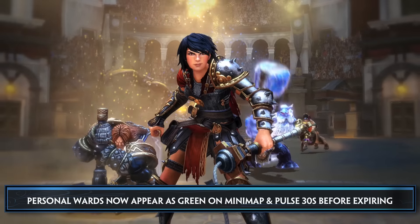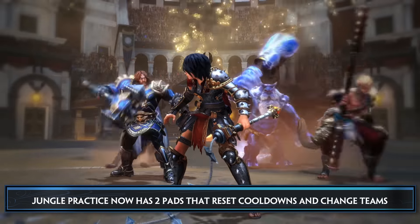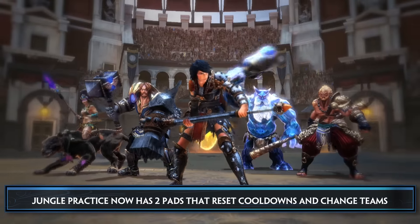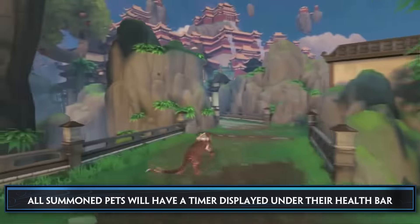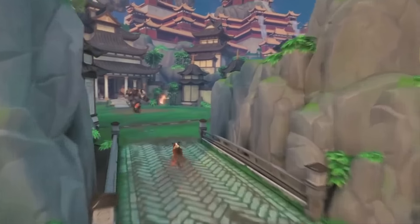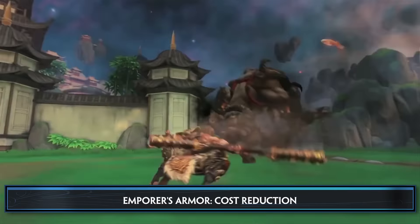Let's talk about a few miscellaneous updates. Personal wards will now show up green on the minimap and will pulse 30 seconds before expiring, so you'll now be able to tell easily which wards are yours and when they're running out. Jungle Practice now has 2 pads that reset cooldowns and change teams. And all summon pets will now have a timer displayed under their health bar.